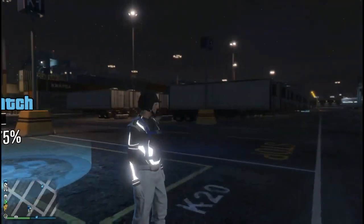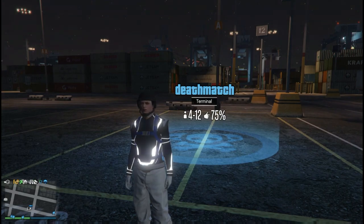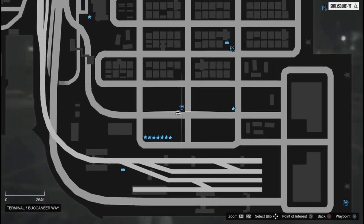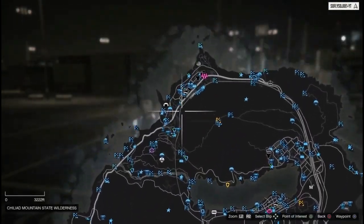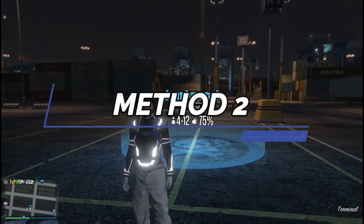Once 30 to 40 seconds are up, you should notice that you've now teleported. We are all the way down here at the ports, and we were all the way up here previously — so we just teleported all the way across the map. Now for the second method, we're going to show you the easier and faster way.